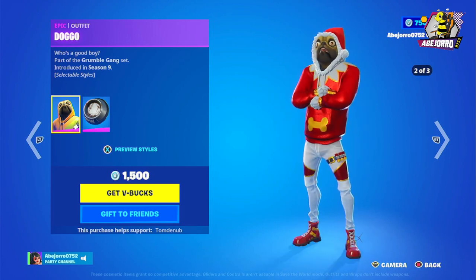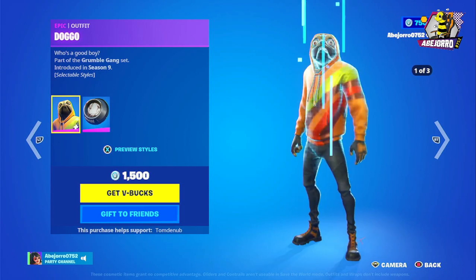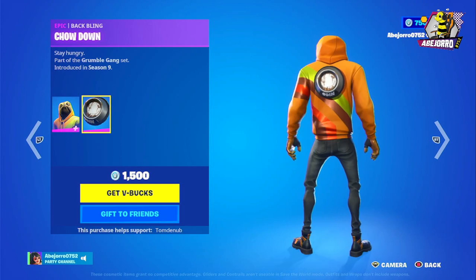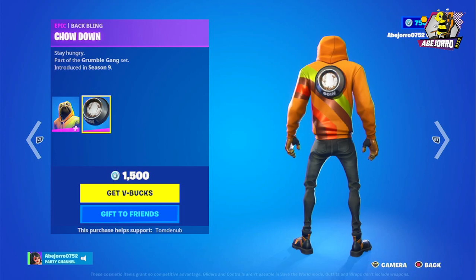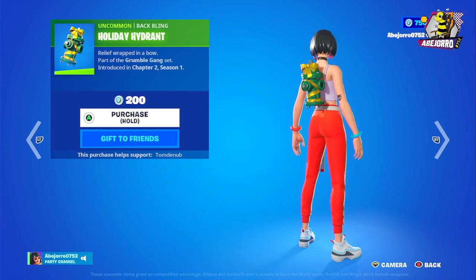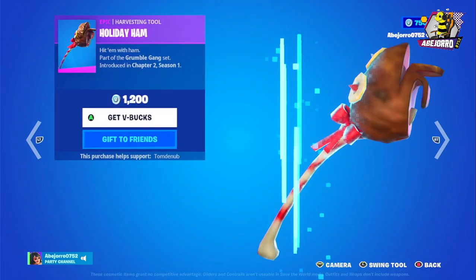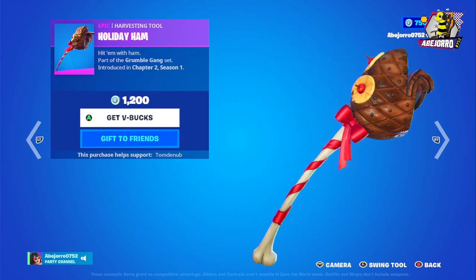Doggo has a Christmas style and a military style. The back bling is Odin Showdown and the price is 1500 V-Bucks. Then we have the back bling Holiday Hydrant at 200 V-Bucks, and the harvesting tool the Holiday Ham at 1200 V-Bucks.